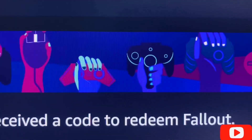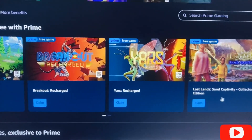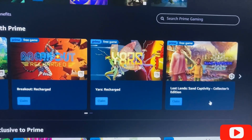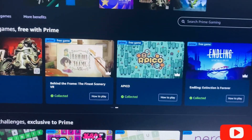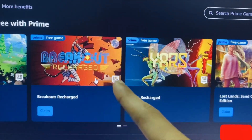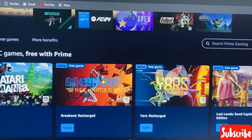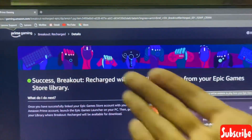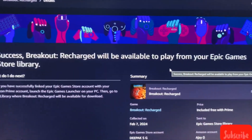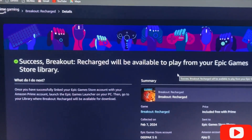Other free games available include Breakout Recharged, Lost Sand Captivity Collector's Edition, and more. Let's claim Breakout Recharged — it's mentioned that this game is free in Epic Games. After clicking 'Get Game,' it shows success and the game has been added to the Epic Games library.